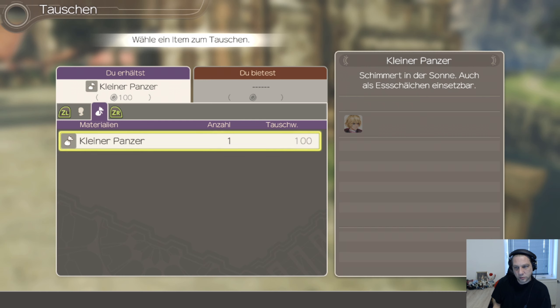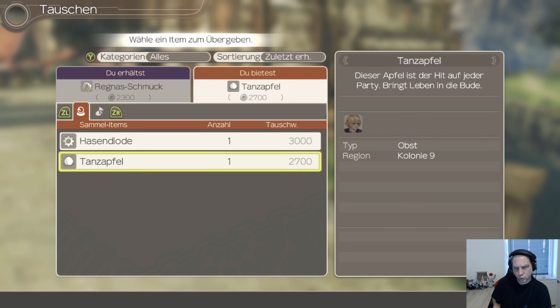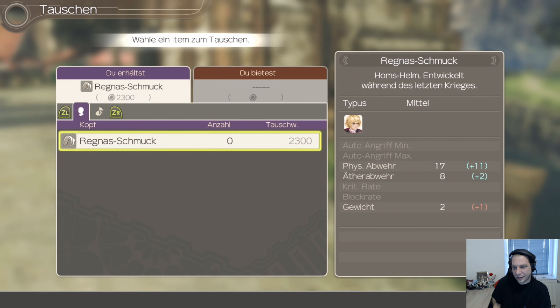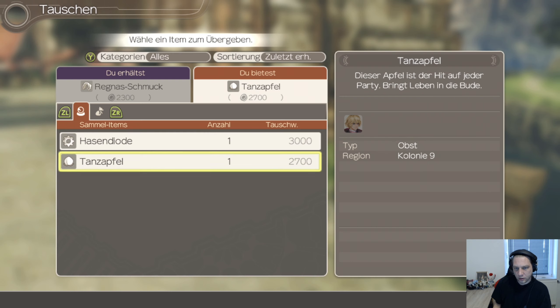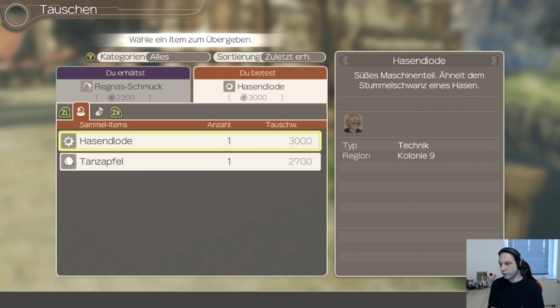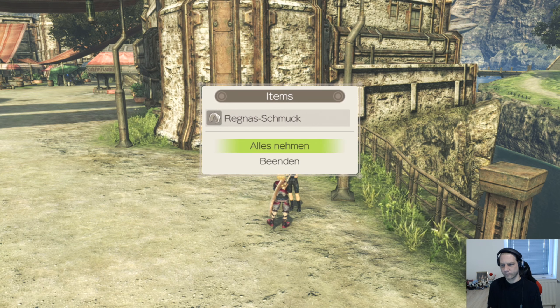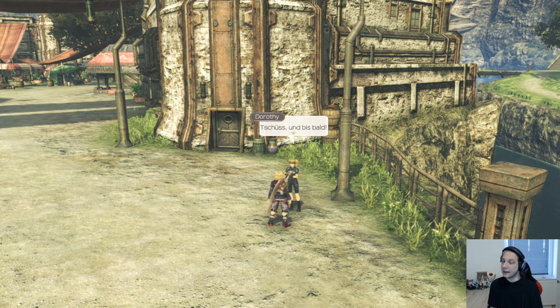Tauschwert 2, 3. Dieser Apfel ist der Hit auf jeder Party, bringt Leben in die Bude. Süßes Maschinenteil ähnelt dem Stummelschwanz eines Hasen. Ich glaub, die kann eine Hasendiode brauchen, oder? Regners Schmuck alles nimmt. Tschüss und bis bald.